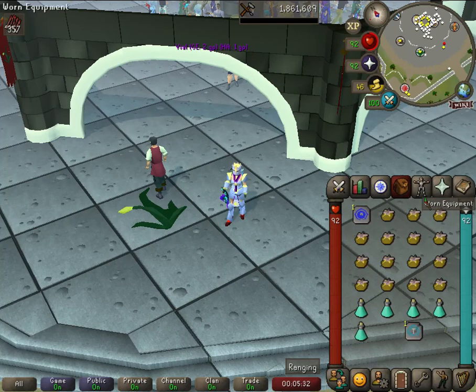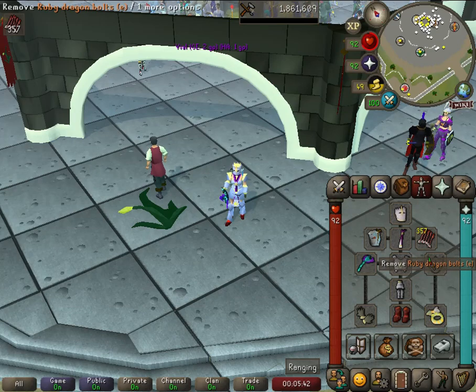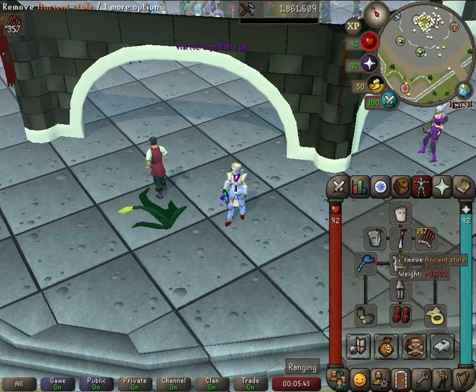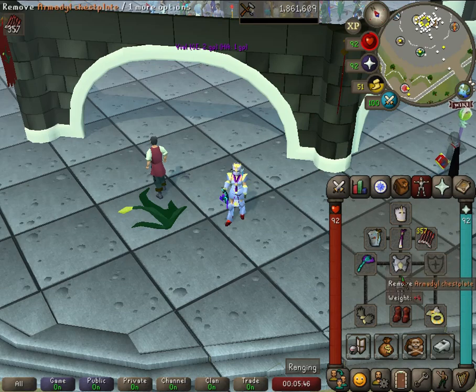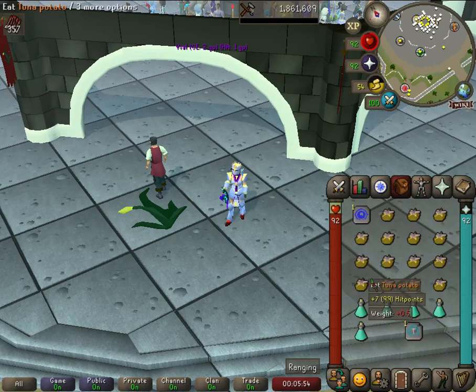The gear I'm utilizing may not be the best, but I'm just going to use it the way I want. I have the Justice of Your Face Guard, Ruby Dragon Bolts Enchanted, Ava's Assembler, Ancient Stole — very important to have the Ancient Stole — Armadyl Chestplate, Armadyl Chainskirt, Xamrock Dehyde Boots, Archer's Ring Imbued, Barrows Gloves, and obviously your Toxic Blowpipe.